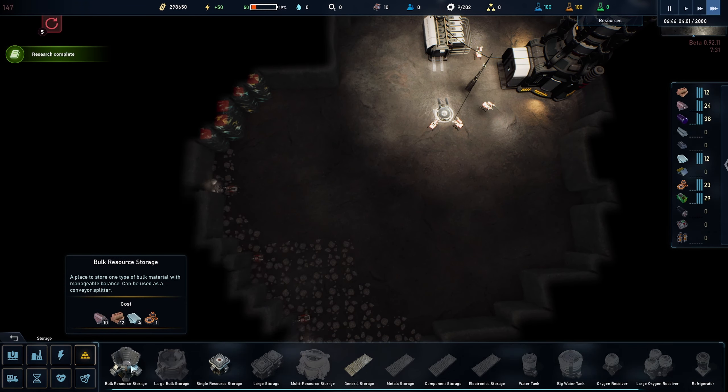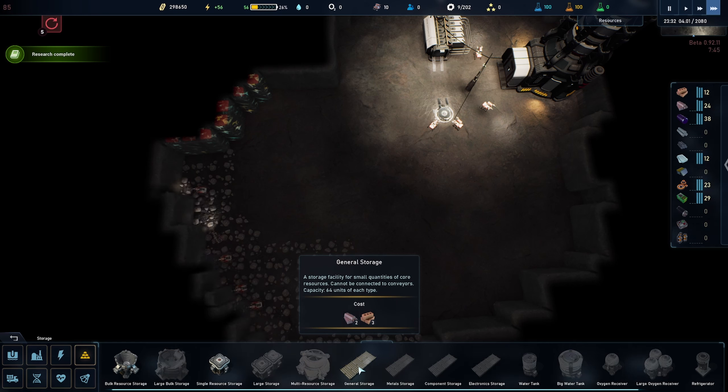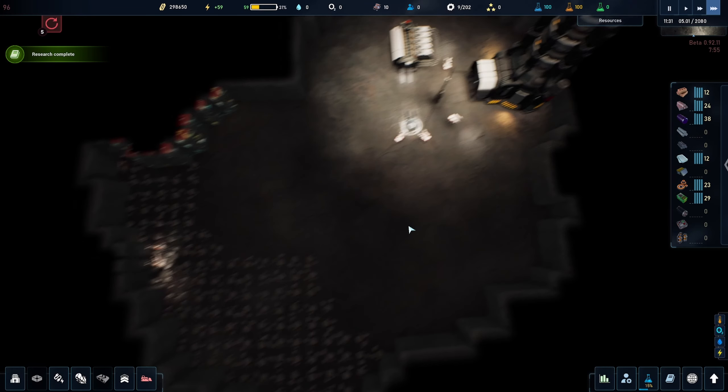There is the option to go for a bulk storage unit — don't fall for this trap. It's not something you need, and if you build it you might not be able to build the rest of your facilities, and your colony will come grinding to a halt before it's even begun. A general storage is a lot cheaper; however it's not capable of connecting by conveyors, which is unfortunate because we want to automate later on. So for now we're going to have to wait.